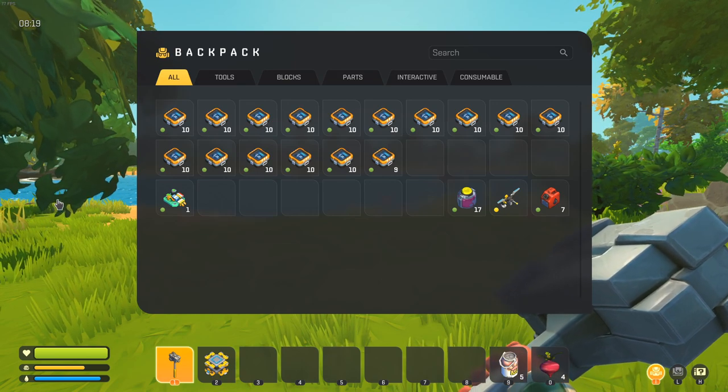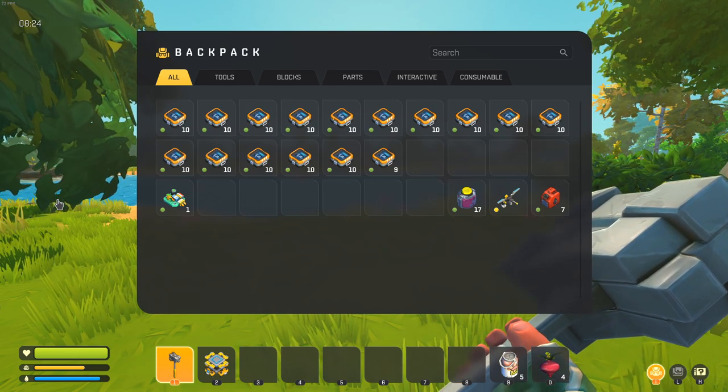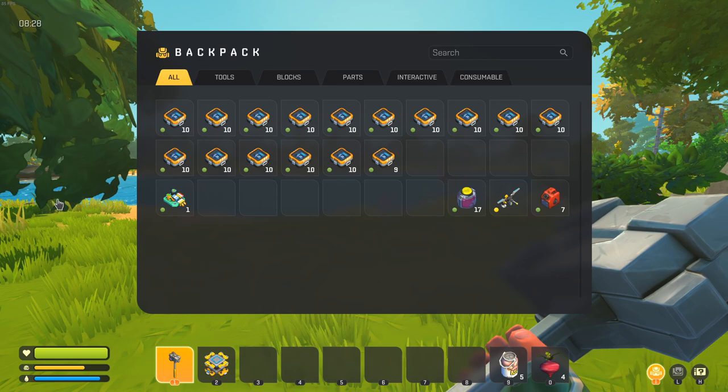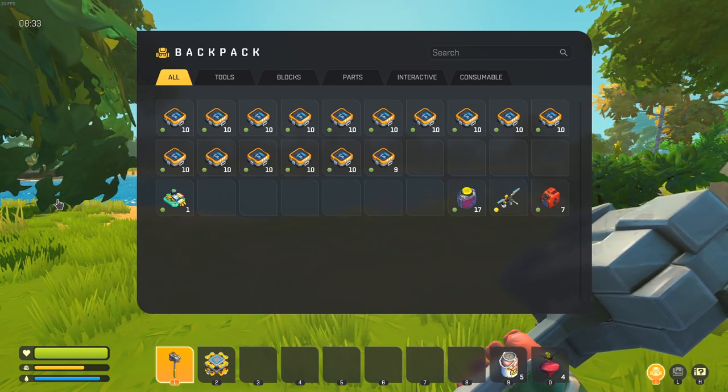One thing to note is the green crates, from what I've seen, spawn every five in-game days. So every two hours in real life that you play the game, the green supply crates will respawn. Be sure to go back to places you know have green supply crates, specifically the beginning area, which has quite a few of them.